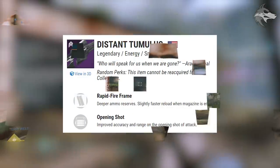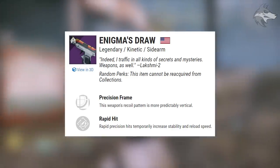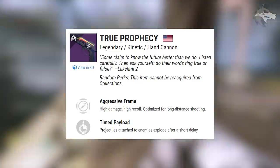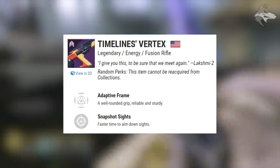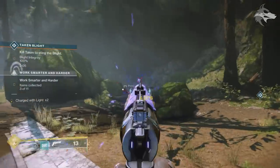Finally there are a few old weapons that used to belong to factions. We've got the Distant Tumulus rapid-fire frame sniper rifle, the Interference VI grenade launcher — an old New Monarchy drop — the Enigma's Draw sidearm from FWC, Honor's Edge the New Monarchy sword, True Prophecy which was sold in the first week, and the Timeline's Vertex adaptive frame fusion rifle from FWC.